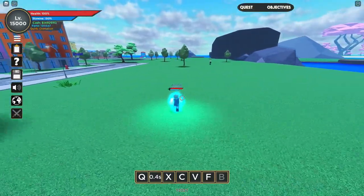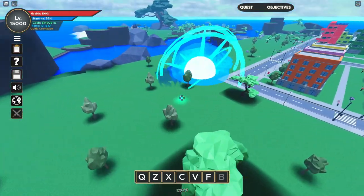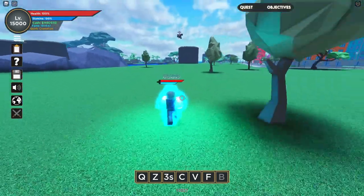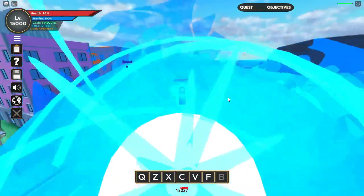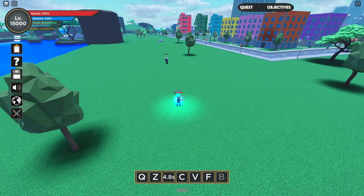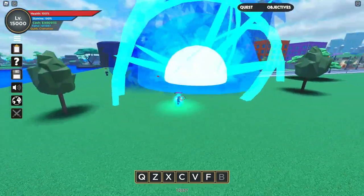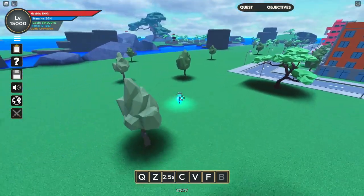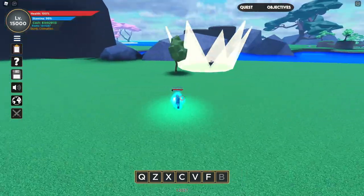The X skill is next, and it's one of the best parts of this quirk. It's a burst damage move that does a lot of damage to NPCs and is really good for raids. It also has some mobility — when you use the X skill, your avatar dives forward. The AoE is really really big, which is great for raids and hitting bosses.